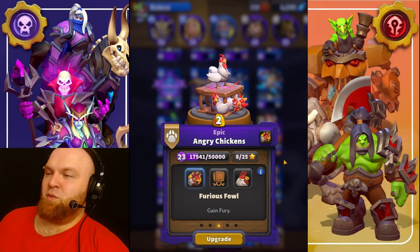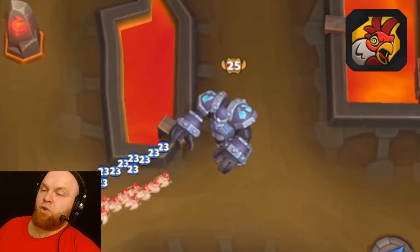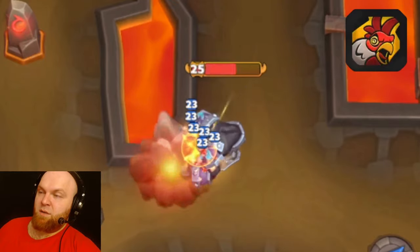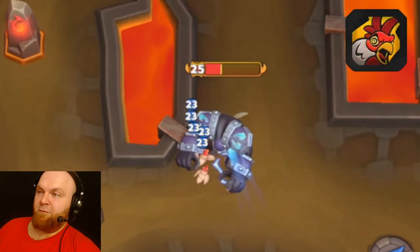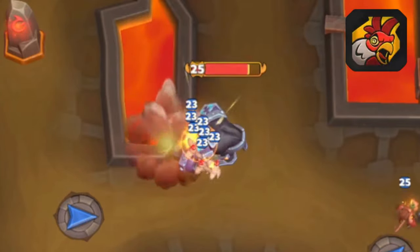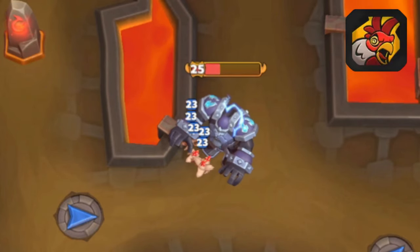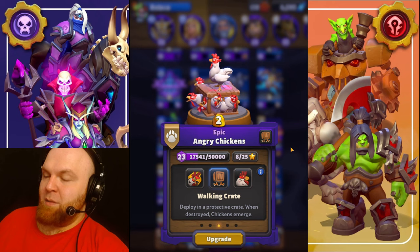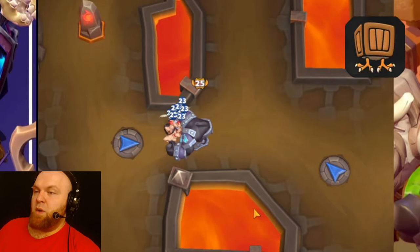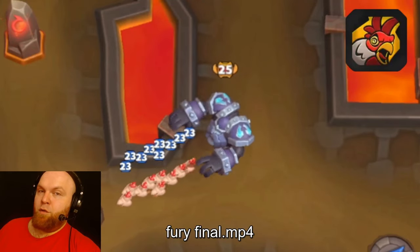Chickens — the best unit in the world. The Butchers. Furious Foil. Game Fury. What you're looking at is a bunch of chickens destroying the PvE boss. Chickens are probably the best unit against single-target bad tanks and units. Next talent is Walking Crate — deploy in a protective crate; when destroyed, chickens emerge. In order to get the chickens out, you have to destroy the box.